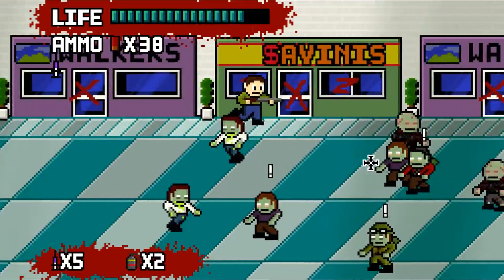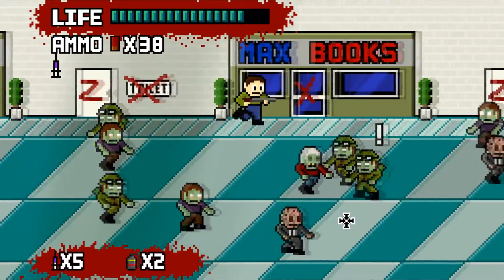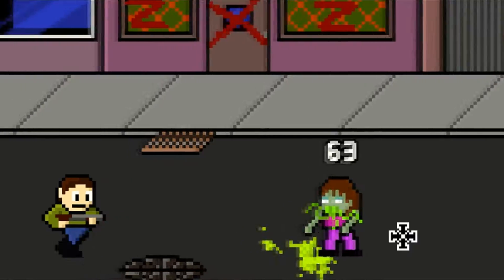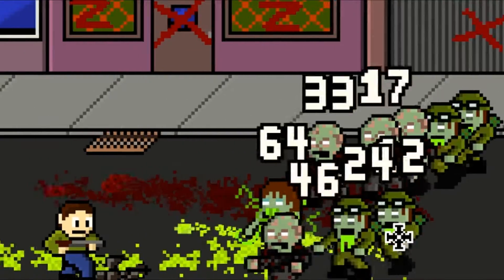Regardless of how useful or not each stat upgrade is, you'll need them to push through the upcoming hordes. Like many of these types of games, the further you get, the tougher the enemies become, spawning in larger numbers, tanking more hits, gaining new abilities like spitting acid and spitting bloody acid, and even affecting enemies around them to make them more powerful, like making them spit bloody acid.